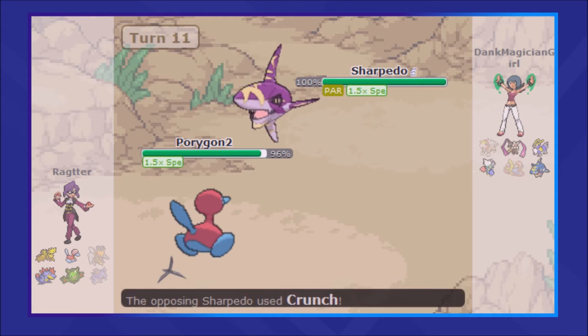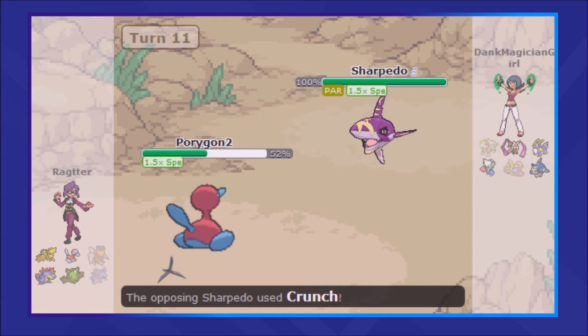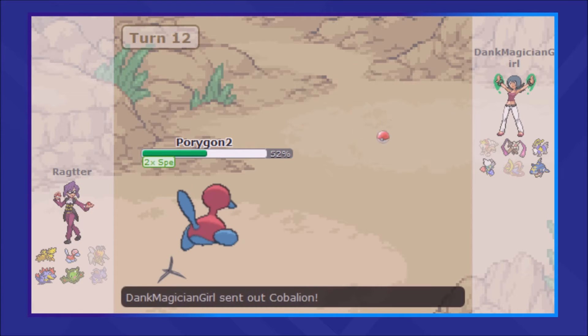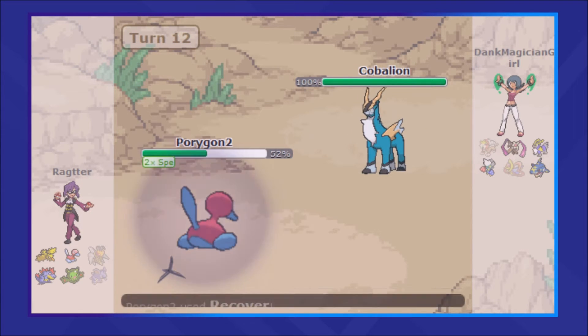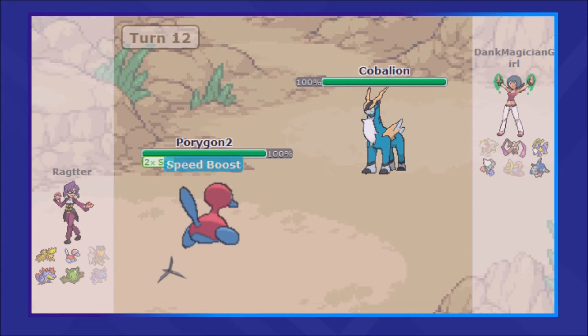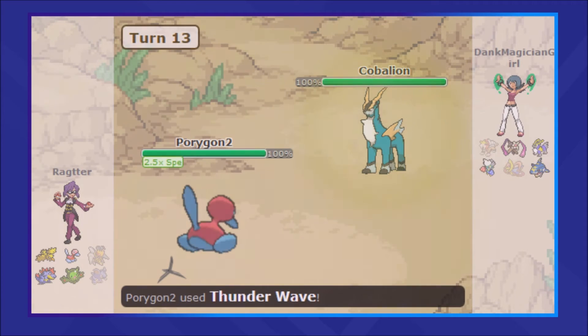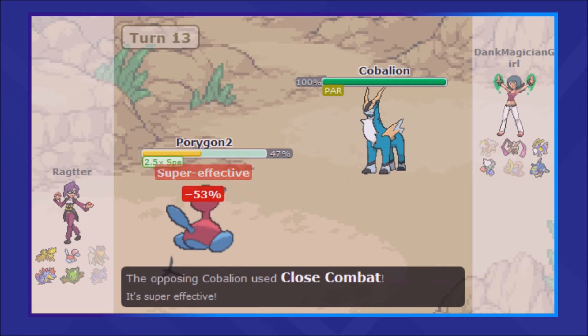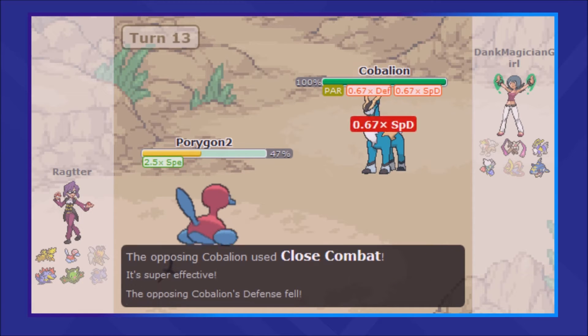In addition, it starts getting its Speed Boost, so I'm able to get off a Recover before Sharpedo can attack. I get another Speed Boost, the Crunch doesn't do enough to 2-hit KO me, and my opponent seeing this decides to switch into Cobalion. Porygon2 is sitting at perfect HP again, and I'm just going to go for another Thunder Wave. He has nothing that can stop me from Thunder Waving his whole team, and so that's exactly what I'm going to do.